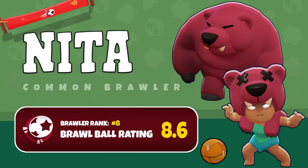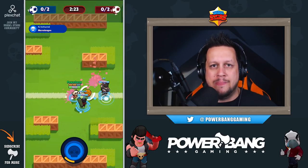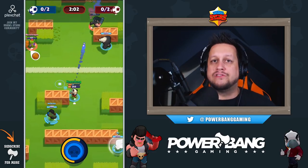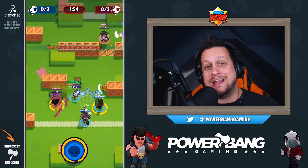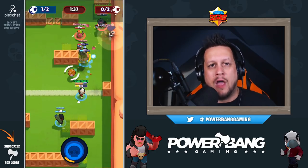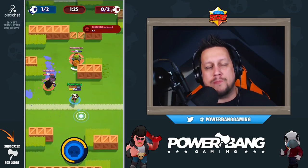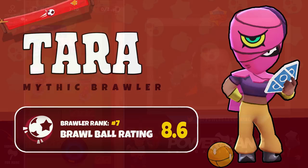At number eight we have Nita, and her performance on Brawl Ball is anything but common. The story of Nita is really her super — her bear, which acts essentially like a fourth player on your team. It homes in on the nearest enemy brawler. You can force the enemy into bad positions by anticipating where they must go to avoid the bear. Unlike Pam or Jesse's static supers, her bear can walk anywhere on the field. Her primary attack also penetrates, dealing damage to grouped enemies.